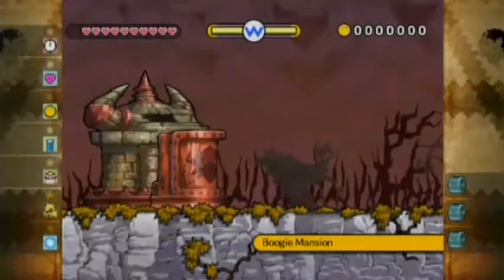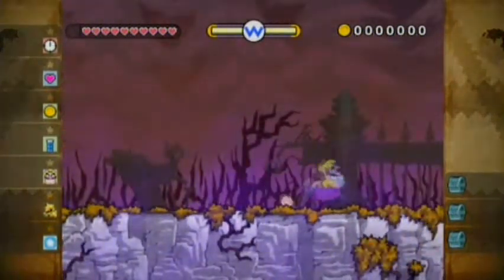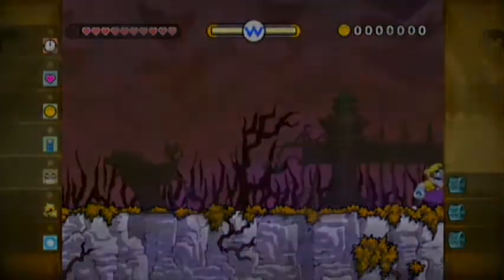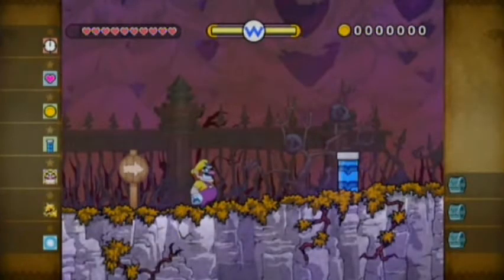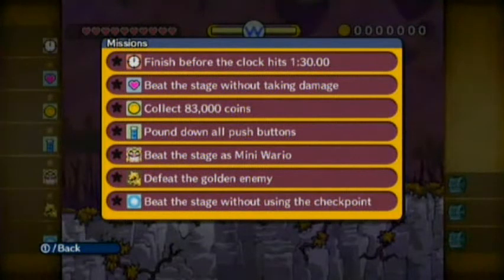I'm just going to move my mouse from my laptop screen, because if it hovers over the stop button I might accidentally press it. Anyway, Boogie Mansion. This is a harder version of Horror Manor — personally I think Boogie Mansion is a bit easier than Horror Manor. The missions are: finish full of clock hits in 1 minute 30 seconds, beat the stage without taking damage, collect 83,000 coins, pound down all push buttons, beat the stage's mini Wario, defeat the golden enemy, and beat the stage without using the checkpoint.